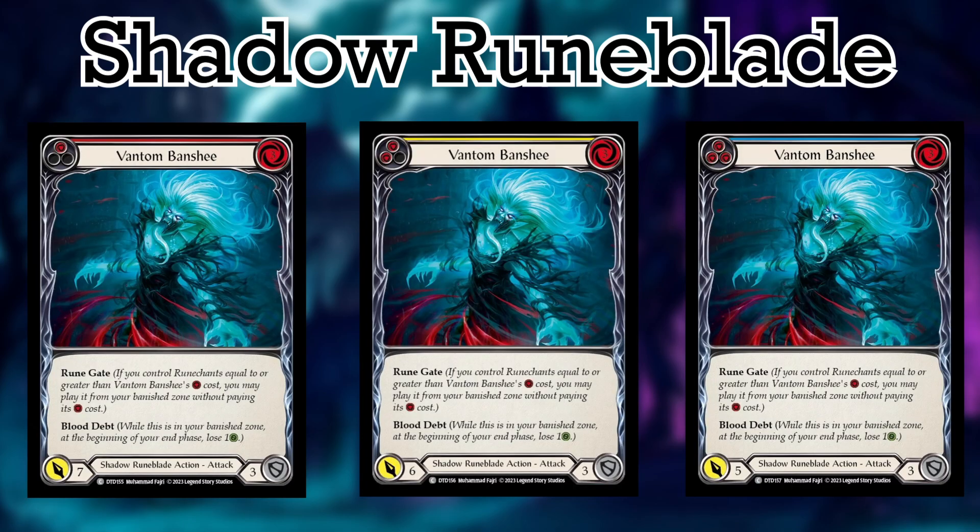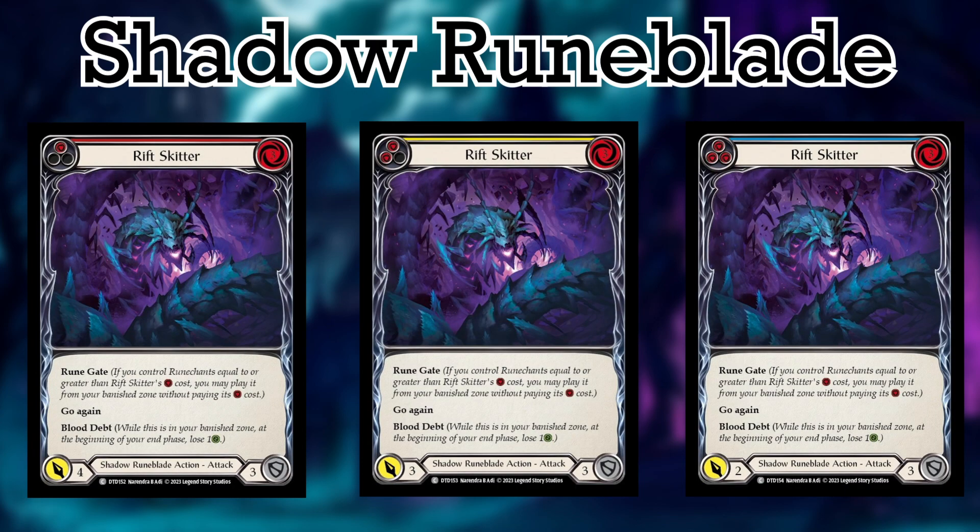Number 3 is Vantam Banshee — a 3 cost, 7, 6, or 5 attack card with Runegate. Not a bad card, but you need 3 Runechants to play this from the Banish Zone, and sometimes 3 is just not happening in commoner. Number 2 is Rift Skidder, which also costs 3 and comes in for 4, 3, or 2 attack. On top of that, this has Runegate — meaning it could be played for free — and gets Go Again. Being able to present a 0 for 4 with Go Again and still play something strong like a Vantam Banshee from hand is really nice. It is a little difficult to get 3 Runechants in commoner, but if Read the Runes is going to help you out anywhere, this is the time.